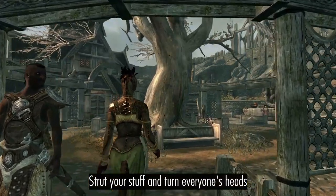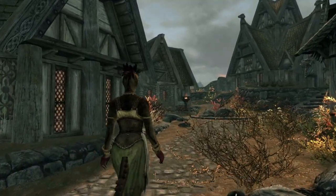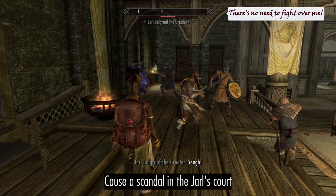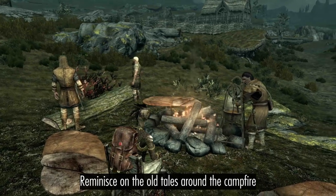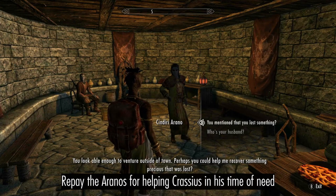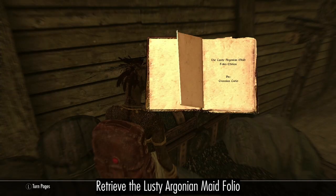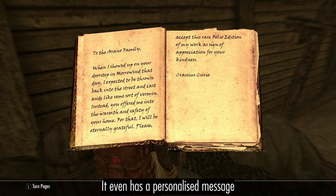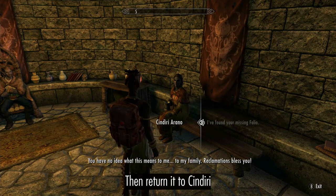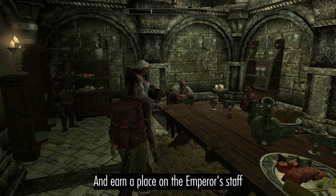Strut your stuff and turn all the guys' heads. Cause a scandal in the Isle's Court. Reminisce on the old tales around the campfire. Repay the Orsimer for helping Crassius in his time of need, and earn a place in the Emperor's staff.